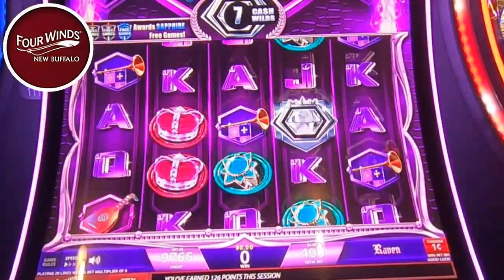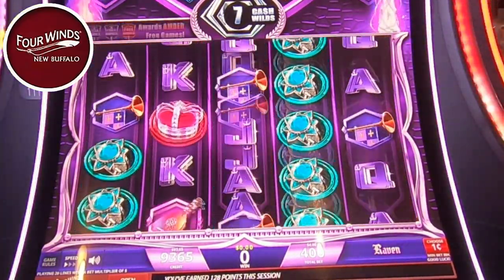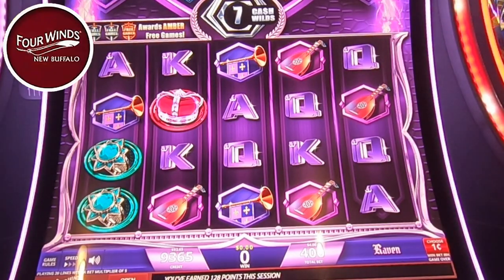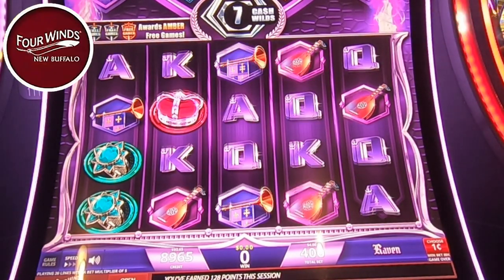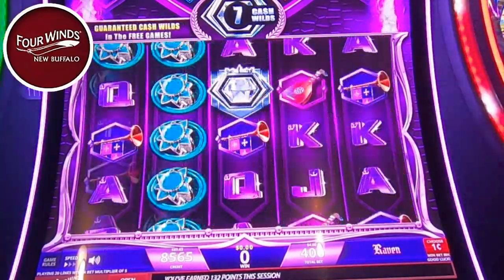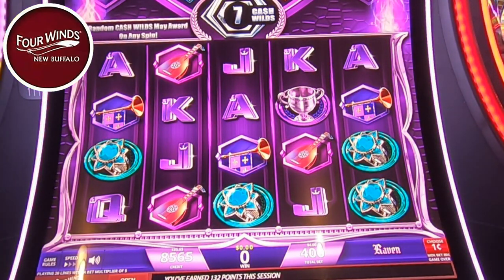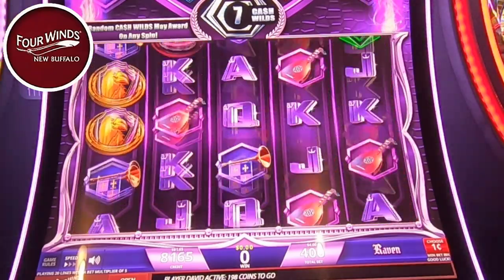So all you cousins out there — you want to come up here and gamble with us, we would love to have you. Cousins, aunts, uncles, cousins of cousins. Well, we're losing fast though. At $4 a bet, it's just not keeping us in.